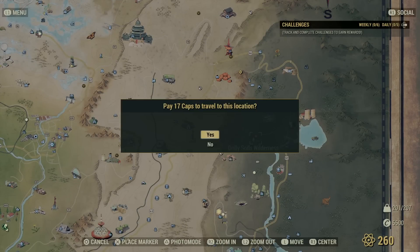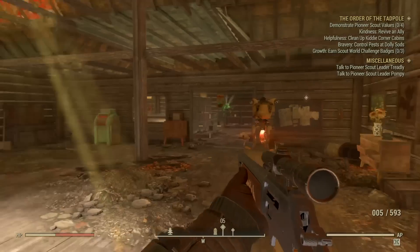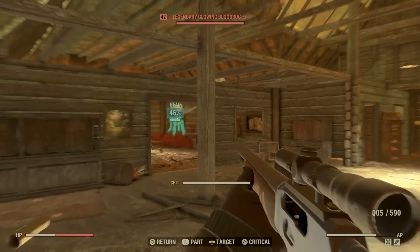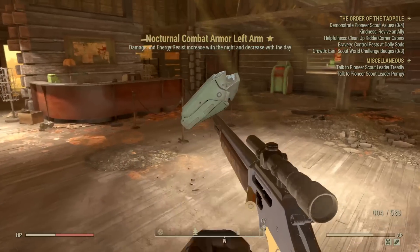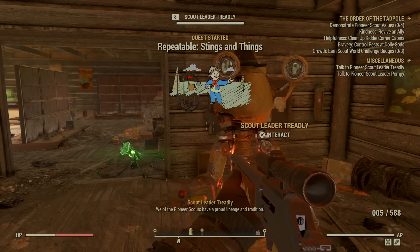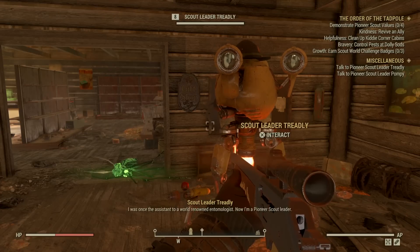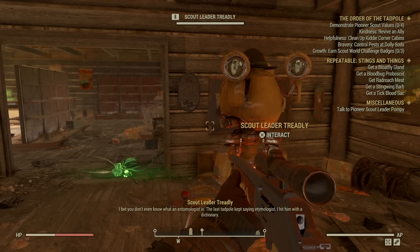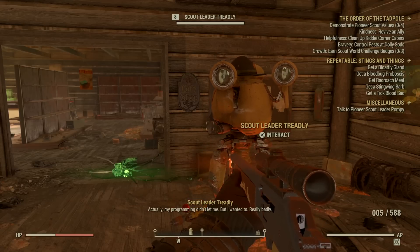Starting over at Dolly Sods — as soon as you arrive, head in the door. There are some flying things around; drop those. There might be a legendary one — yep, took more shots than expected. I'll take that to the legendary scrapping machine. Inside, the Scout Leader NPC says: "The Pioneer Scouts have a proud lineage and tradition. I was once assistant to a world-renowned entomologist — now I'm a pioneer scout leader. I bet you don't even know what an entomologist is."